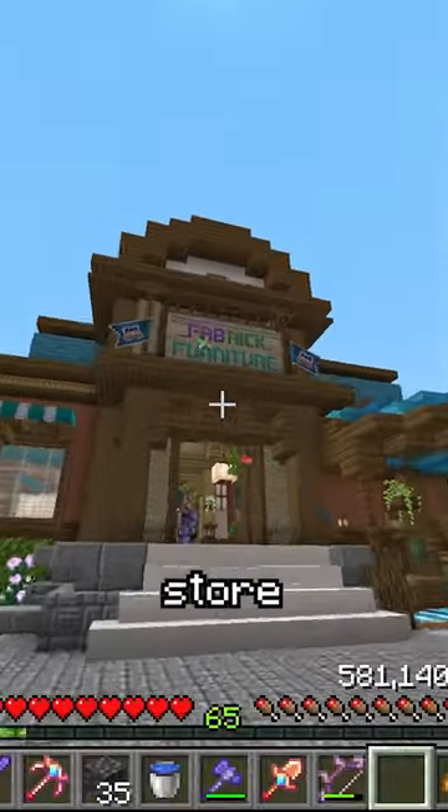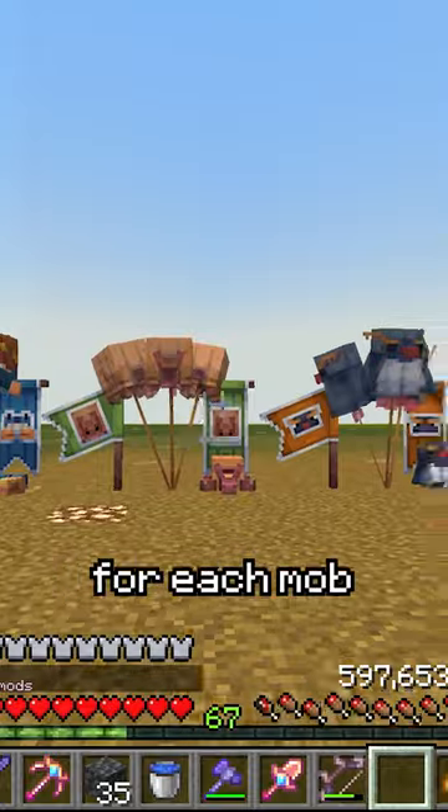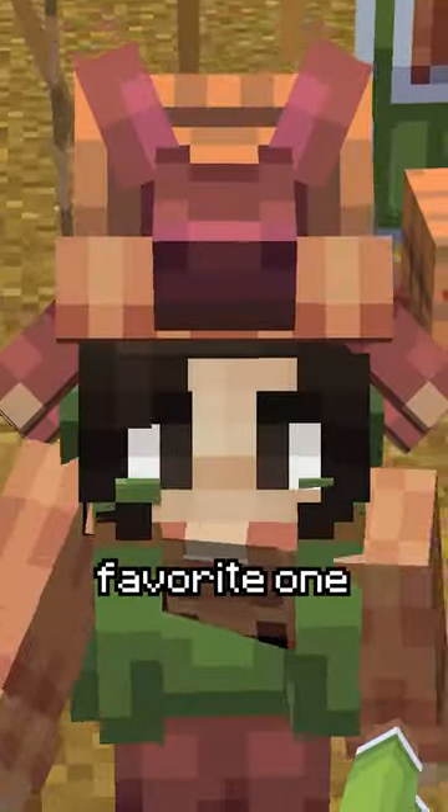And if you head over to the furniture store, you'll find 40 pieces of furniture you can buy for each mob, so you can show extra support for your favorite one.